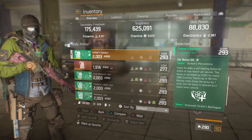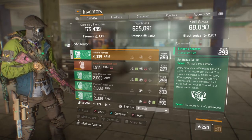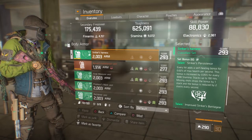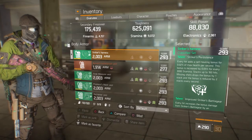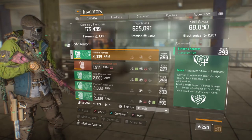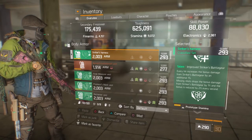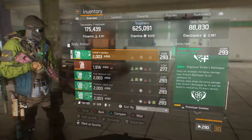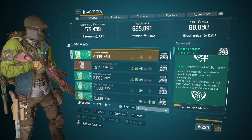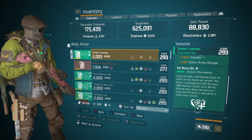This is where the build gets interesting. The six-piece set bonus: every hit adds a self-healing bonus for 0.02% of max health per second. This bonus is increased by 0.05% for every 3,000 stamina, stacking up to 100 hits. A missing shot drops the bonus by one stack and the bonus is reduced by two stacks every second. The improved striker's battle gear talent: every hit increases bonus damage by an additional 1%, missing shot drops it by 1%, and it's reduced by 2% every second.